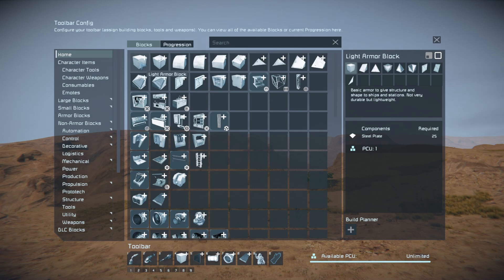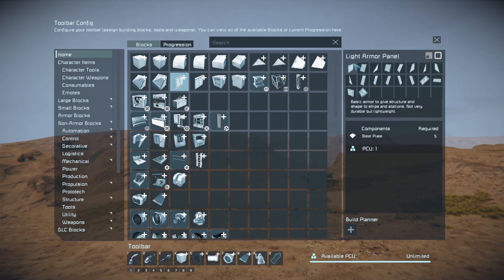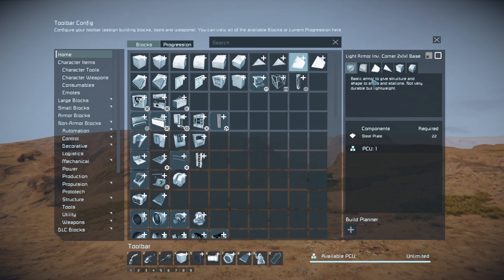The light armor blocks group is small, so I've put duplicates of the panel slopes in there as well, since I use them at the same time. With the round slopes, I've also put those in here — they've been moved here and taken out of the light panel group, so we still have the square ones but the curved ones are removed to make that group a bit smaller.